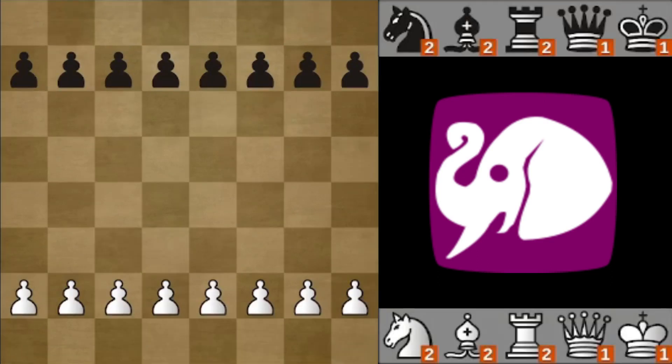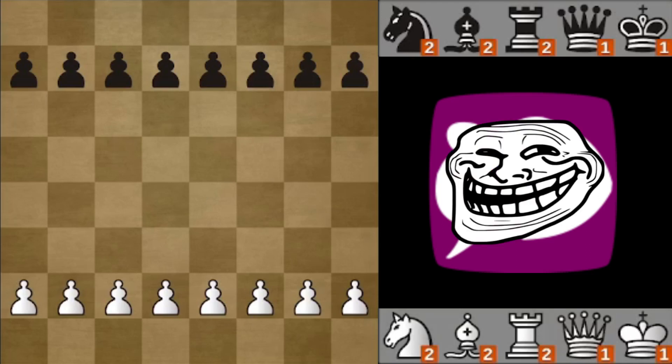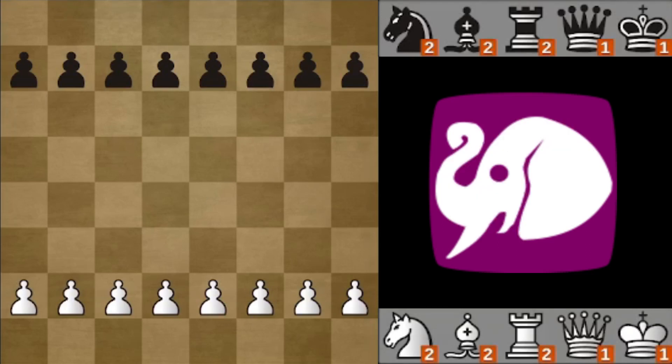So how can such an innocent-looking variant completely break the site? The elephant in the room is one of those special rules. What happens if you create a from-position challenge where White has 3 bishops at the start?